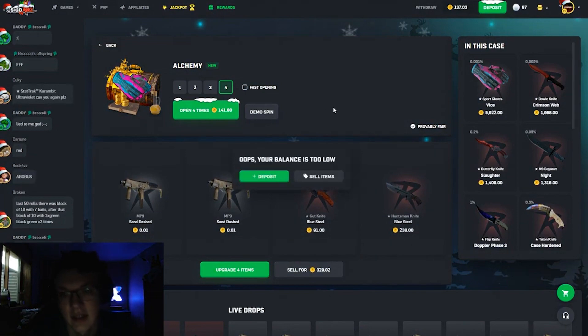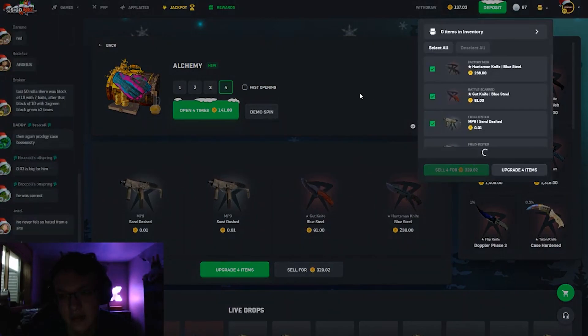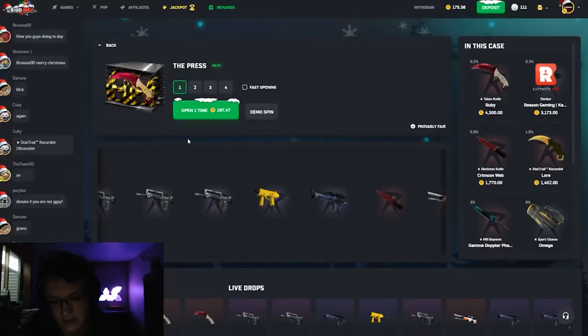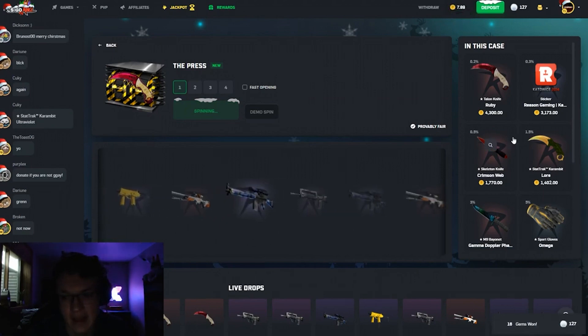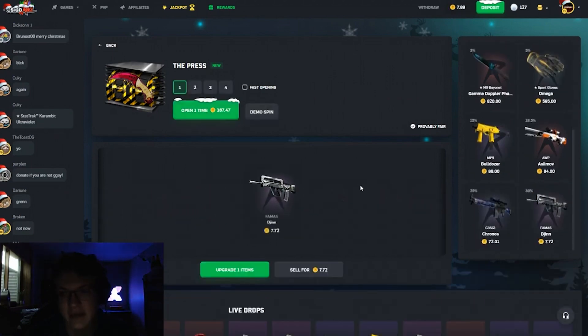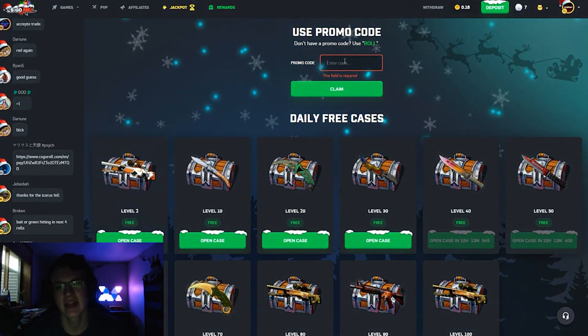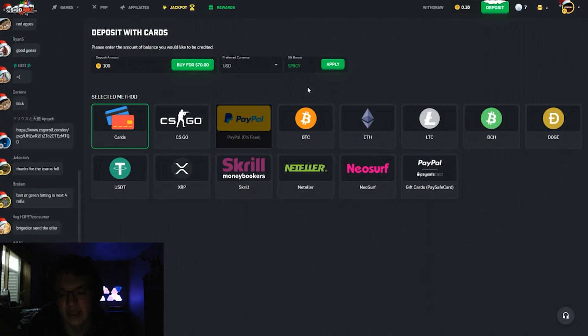That's two right there. We're just slightly under what we need. Okay, we're back a little bit though. Let's get one hit for the road and for a nice withdraw. Come on the Press - it's such a good case. We don't get baited, just a nice little seven coin deal. If you enjoyed, head to rewards and enter 'spicy', and go to deposit and enter 'spicy' there as well - it gets you a nice free bonus on site.